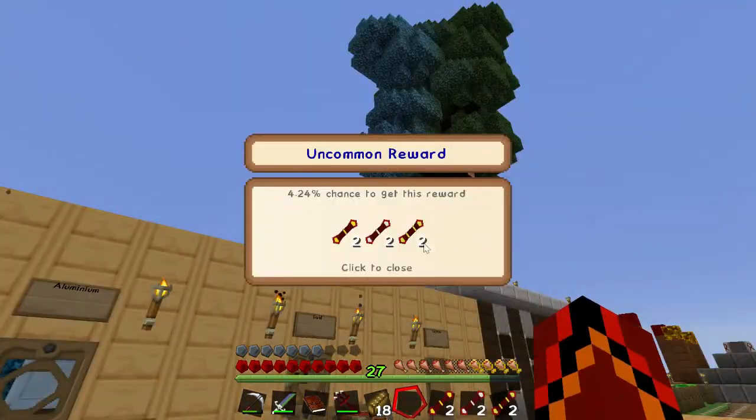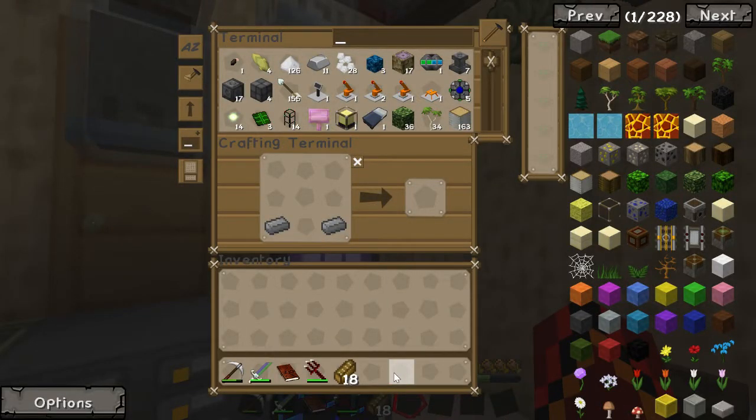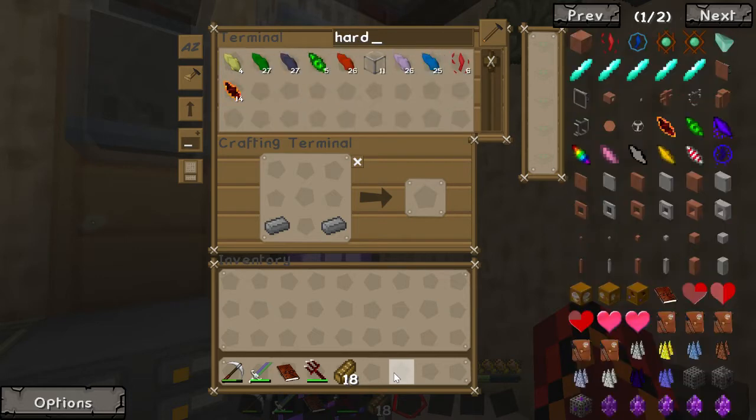3, 2, 1 — fairly useful, I'm not going to complain about that. Hardened energy frame — I remember looking at this last episode and it wasn't that hard.